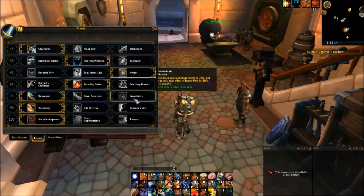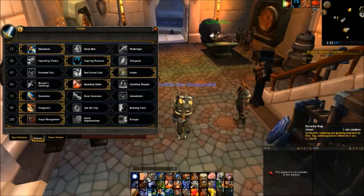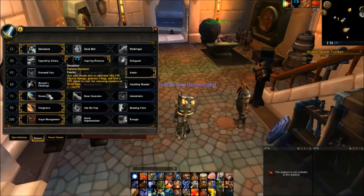In the next tier, you have Devastator and Indomitable. Indomitable, as we said earlier, got nerfed by 5%. Devastator replaces Devastate — so Devastate becomes your auto-attacks, making your auto-attacks deal a lot more damage, generate 5 rage every time you hit, and has a 30% chance to reset the remaining cooldown on Shield Slam. In my opinion, this is the best to take — hands down, you do way more damage and generate more rage. Right now, rage generation is a problem for the Prot Warrior, which is probably why they made the Tier 20 4-piece give Berserker Rage extra rage generation. Devastator, in my opinion, is the best talent in this tier. It does take some getting used to, and I recommend getting a WeakAura for your swing timer — I'll link that in the description.